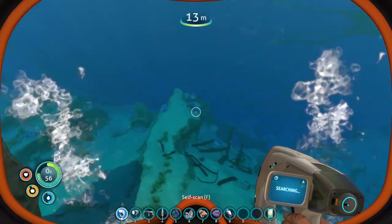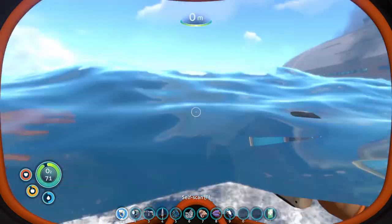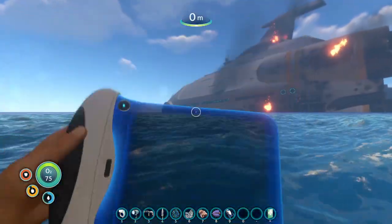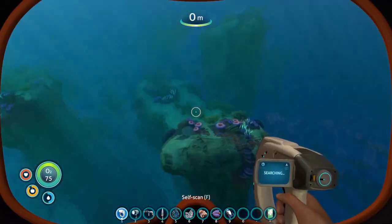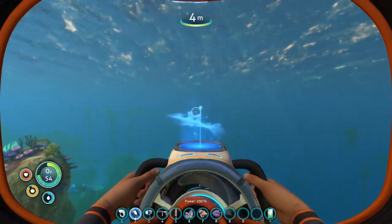I want to build in this area here where it gets a little deeper. I'm a little nervous to go out here but I think we'll be okay. I also want to build as close to the surface as possible. Oh, I didn't even make the habitat builder yet - my bad. Sea glide time. Let's see how this works - it should be a lot faster than the regular one.